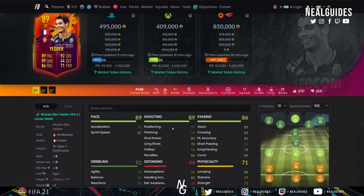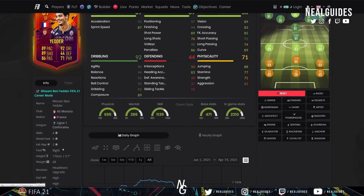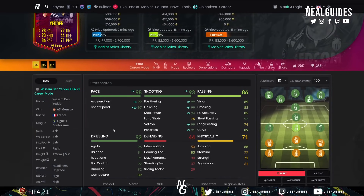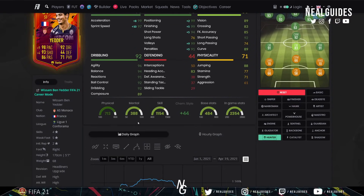Another card we have is Ben Yedder — we all know Ben Yedder. Five-star, five-star weak foot again, very clinical on either foot. Go towards a Hunter to get that sprint speed, agility, and balance up. He's a bit more pricey compared to the likes of Neymar, but he's got the composure, agility, balance, sprint speed, and finishing. Absolutely no doubt about his quality in the final third.